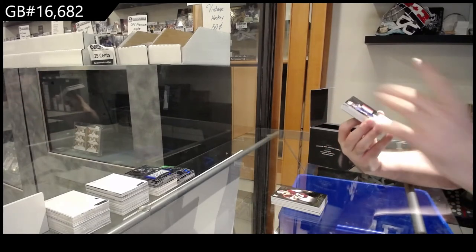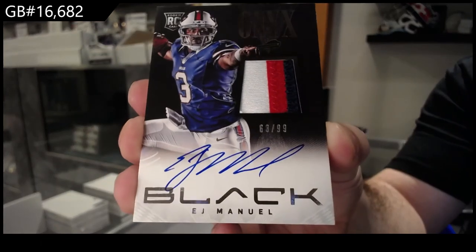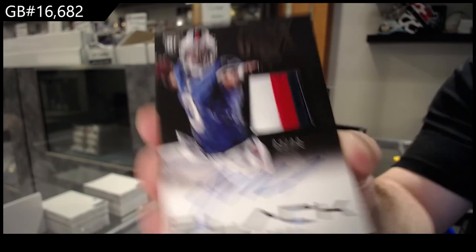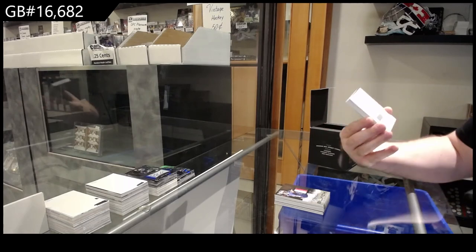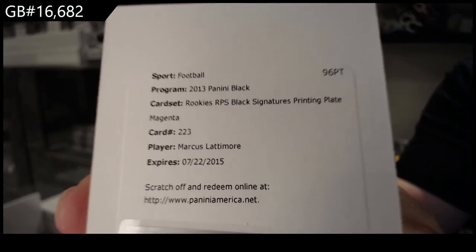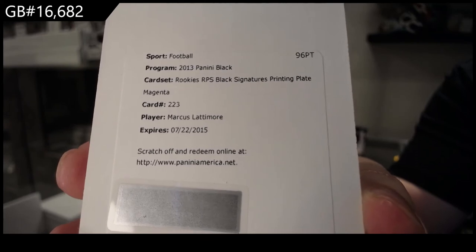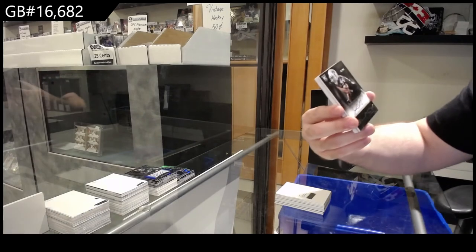Rookie patch auto number to 99 Onyx - EJ Manuel for the Bills. A redemption - rookie RPS Black Signatures printing plate of Marcus Latimore - magenta, so it's a 1 of 1. Autographed rookie to 99 for the Raiders of Murray.